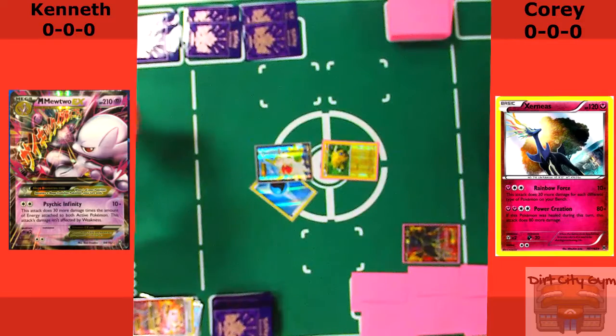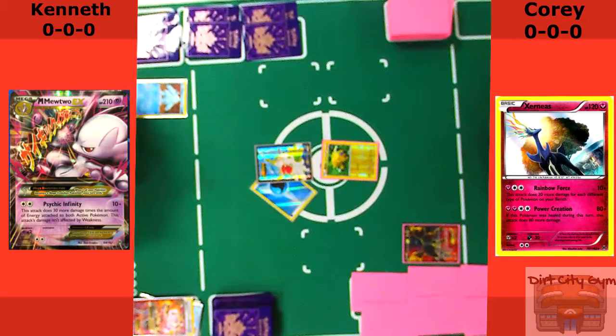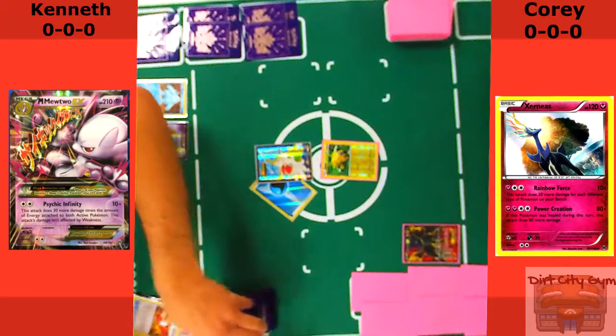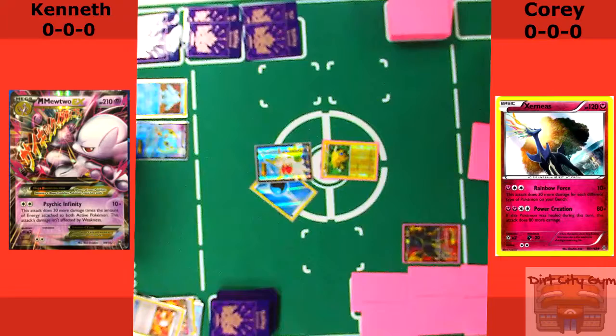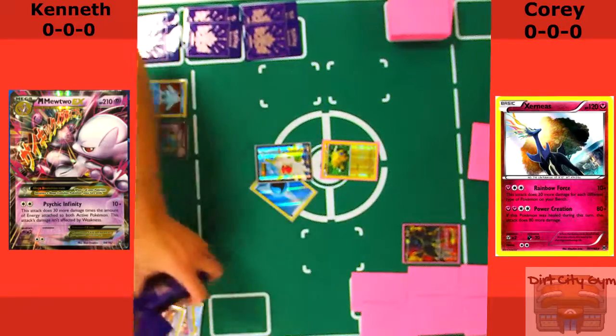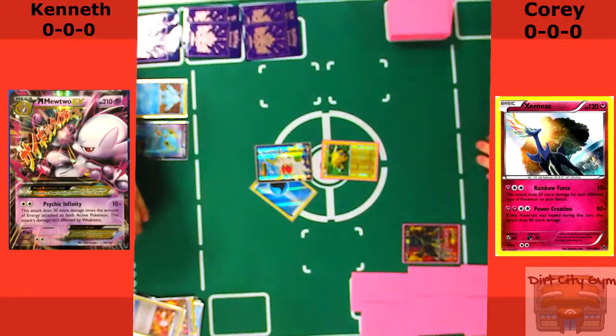He's attaching a Water to the Shaman, dropping him down to Regice, dropping down to Manaphy, and he's going to Trainer's Mail. Off the Trainer's Mail, looks like he just fails it — I don't think he takes anything. Again, you can't really see my hand, but I can go ahead and tell you it's not great.